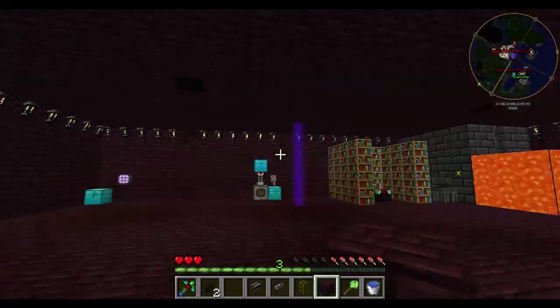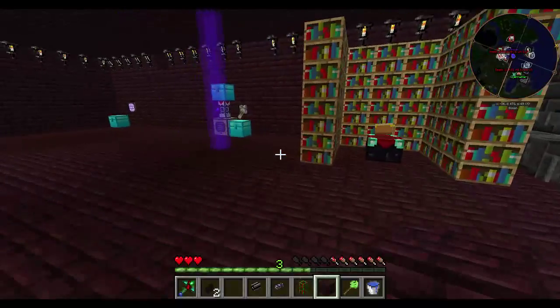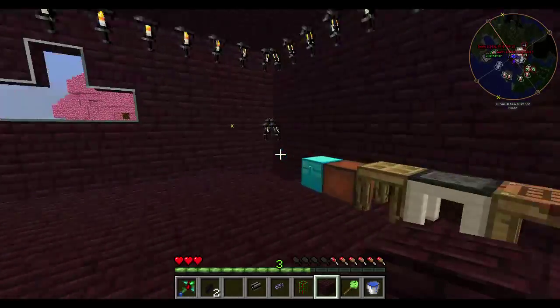This is the forge area. This is going to be the workshop, basically. Smeltery, crafting tables. The only thing I have so far — put all my resources into a pulverizer.